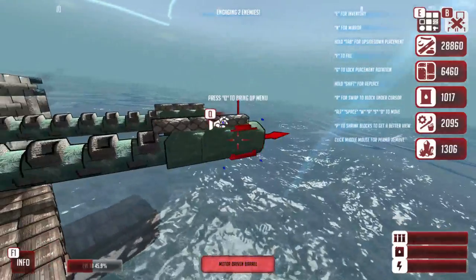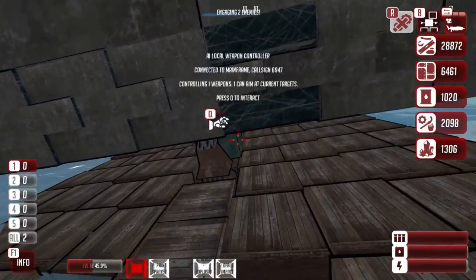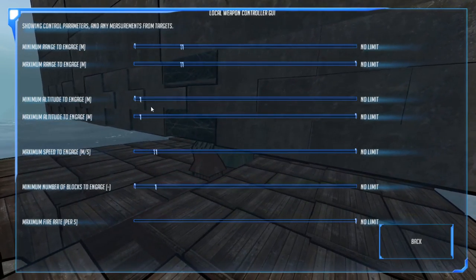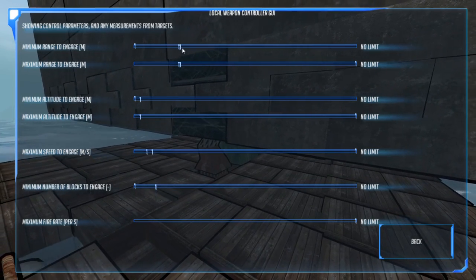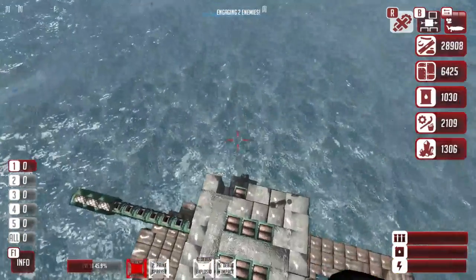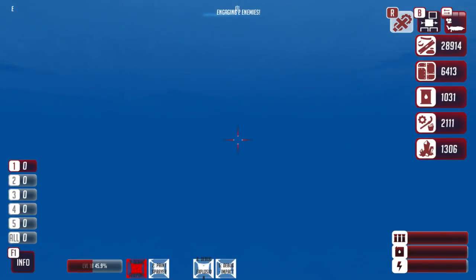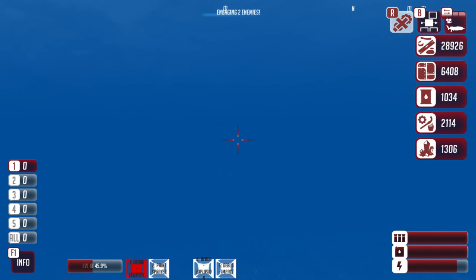Oh, we're under attack. I'll just get back to my ship then. Oh! I forgot to change this thing up here — minimum range to engage, number of blocks to engage: no limit. Not gonna give him a limit. Where's my other ship? Ah, there it is. Looks like they're both sea ships, so this guy should be able to handle it, but I'll let him do that. Let me get on over here. Although I have the entire other side of that thing exposed now, but it should be fine — they're gonna be shooting at the front of it, not the side.